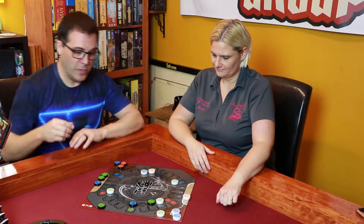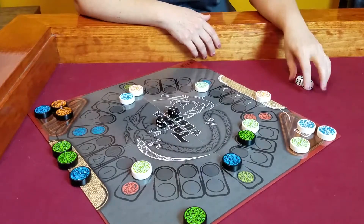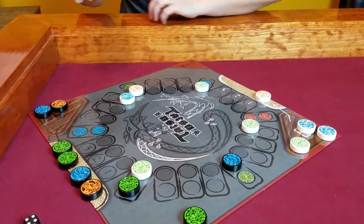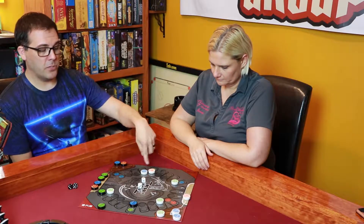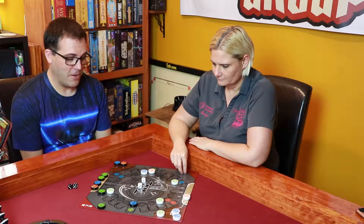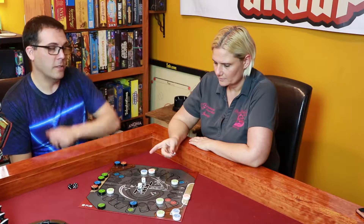Jesse rolls a four and a two. She can get a fire dragon out with the four, then moves her green dragon two spaces. She releases one of her fire dragons onto the mat. Notice she's hanging back this fire dragon here, hoping I come around and hit one of my guys when they start coming out — that's one of the strategies in the game. I have four dragons on my mat; if I roll a one and three or any combination of one, two, three, I can move two dragons out. But then her fire dragon can come around and start destroying them.